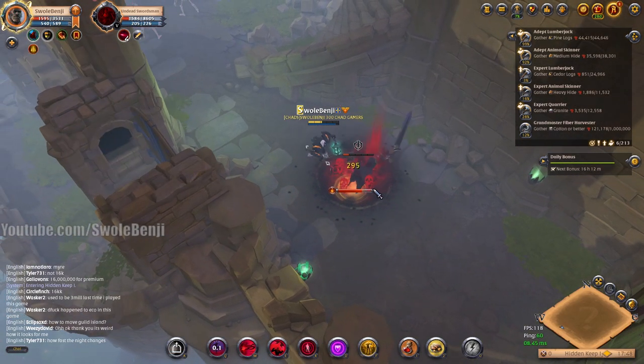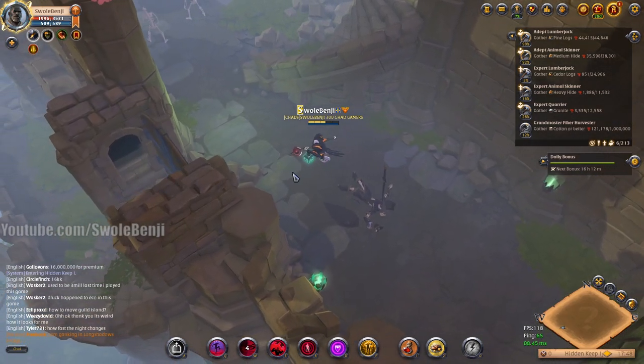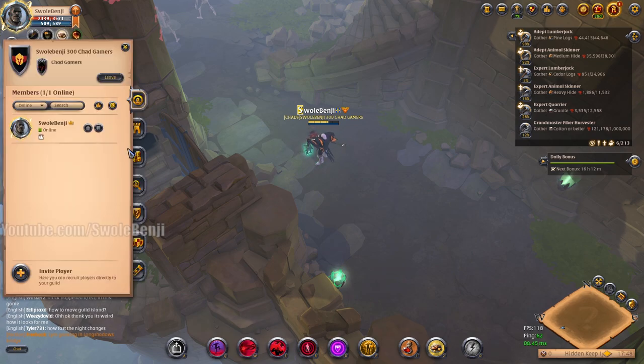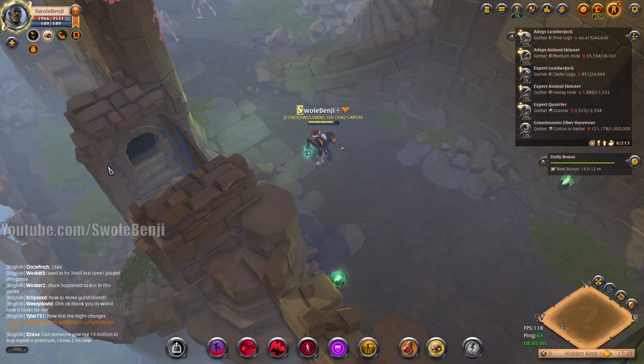This is just one enemy so it's not a big deal. I forgot to eat my food — that's why I'm taking a lot of damage. It's 7,000 fame and 667 silver. I'm going to change my tax to 100% — don't worry, I'm the only person in my guild, so I'm not taxing anybody. We're going to see how much silver we earn at the end.